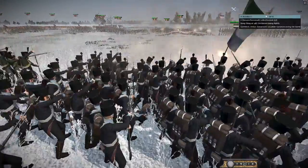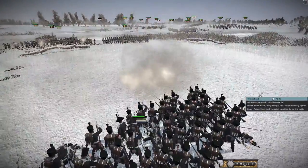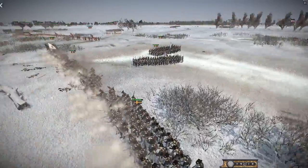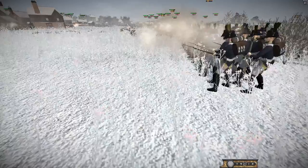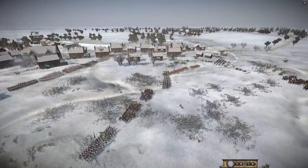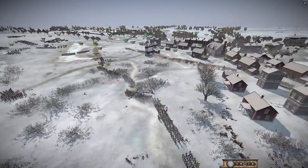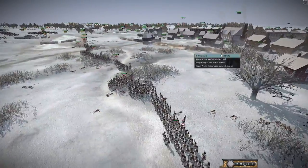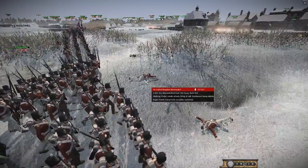The Swedes and British are now double-teaming the Confederation of the Rhine who's having a really hard time. The Swedes — gloriously — barely fought in the Napoleonic Wars historically. They were taken over by Bernadotte, one of the French Marshals, who then changed sides and sided with the Allies, much to Napoleon's frustration. The Swedes make only a minor appearance at Leipzig and that's about it.